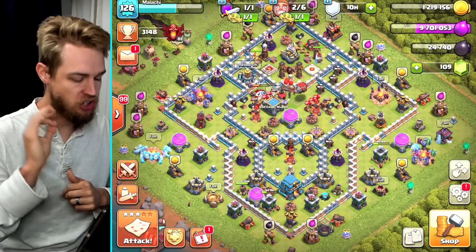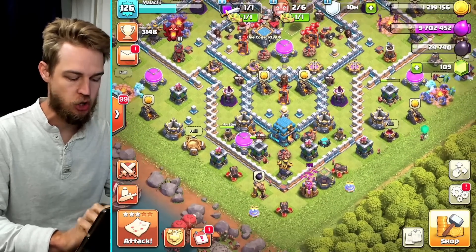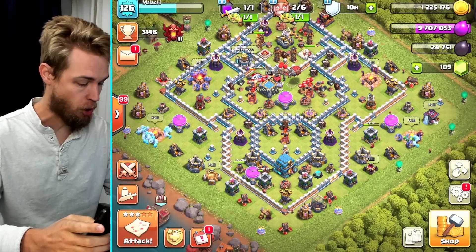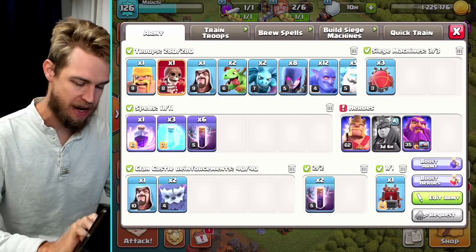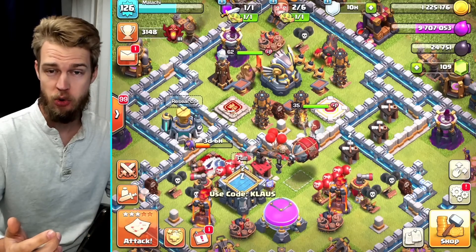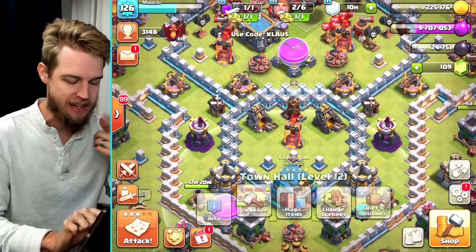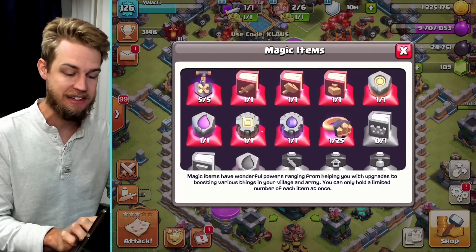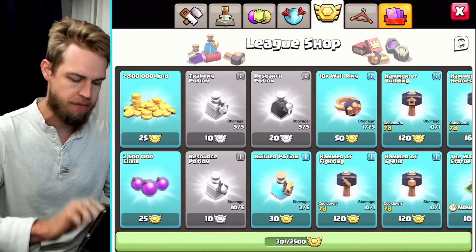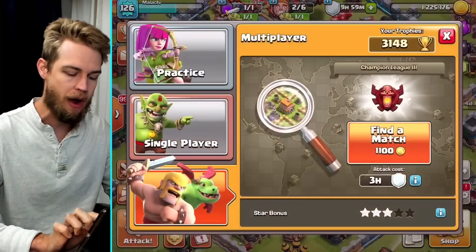Hey everyone, welcome back to the channel — 12 Gold Pass Clash. I need to get two builders busy and a laboratory, so we're just going to go out and immediately start wrecking some bases. I don't have enough dark elixir to do anything significant, but I have a lot of elixir. I also have an elixir and a gold rune, and CWL gave me some metals so I can buy some hammers — today's going to be a good day.